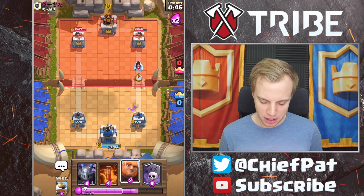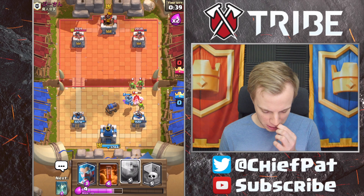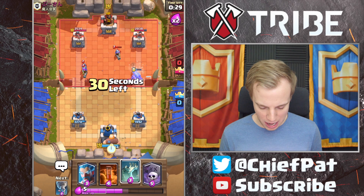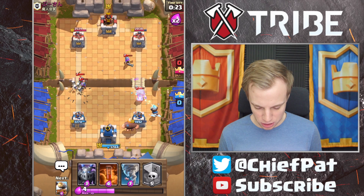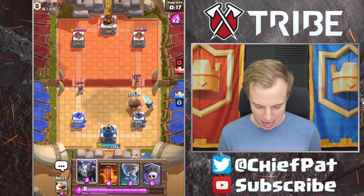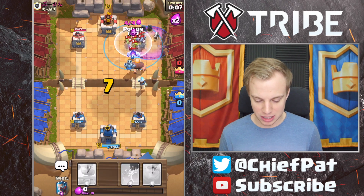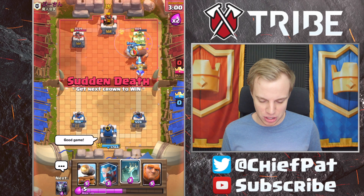We should be able to figure this out. We've got Giant Graveyard Poison, which should be okay. We've got to play our Cannon Cart right here to clean up some of these guys. He's probably going to just throw down his three Musketeers again, so we'll have to focus on those. Maybe we don't have to play something on this side — he's going to throw his Hog Rider down right here, so I'll use my Skeletons and then Ice Golem to put in some work.